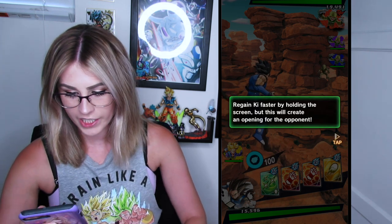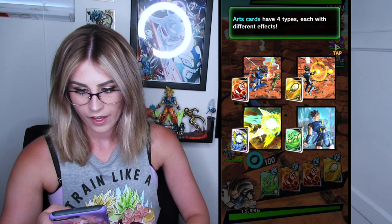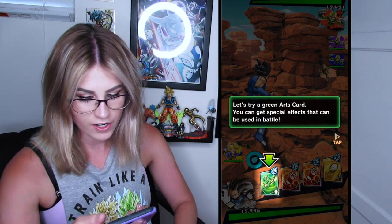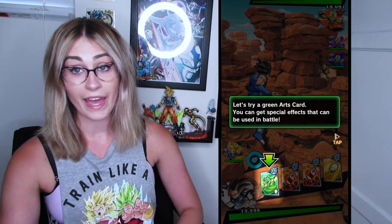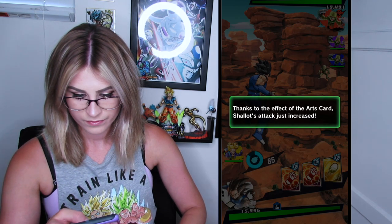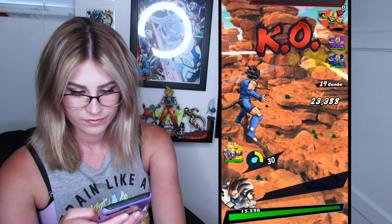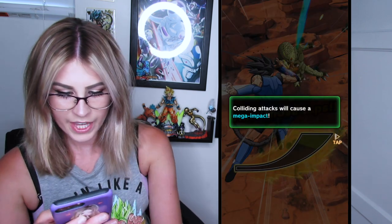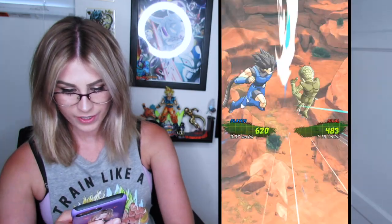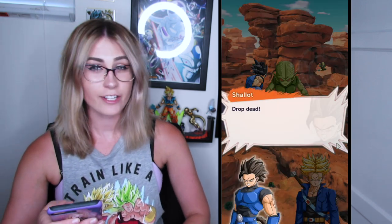Regain ki faster by holding the screen — like in any Dragon Ball Z game where you're loading, you're basically just a target for everyone. Art cards have four types and they also take a certain amount of ki. Let's try a green arts card — you can get special effects that can be used in battle. Colliding attacks will cause a mega impact; beat the competition and succeed in your attack. That makes sense — this is a lot more interactive than Dokkan.